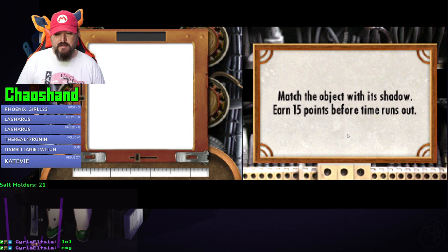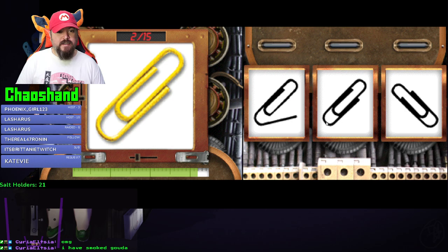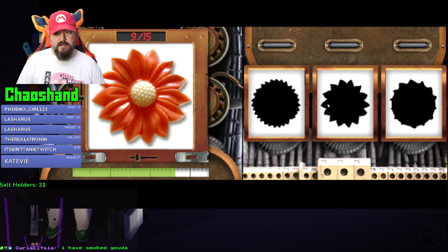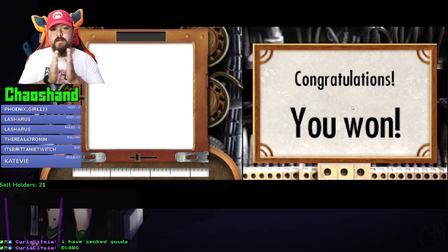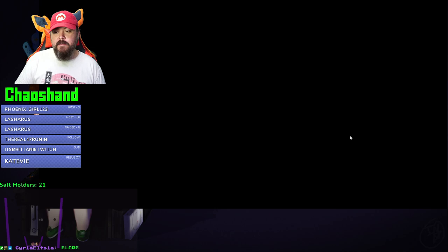Time to play a game - match with its shadow, earn 15 points before time runs out. I'm not allowed to smoke gouda in Texas. I did it! Enough fuel to reach the purple zone.